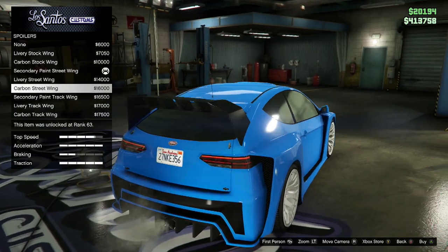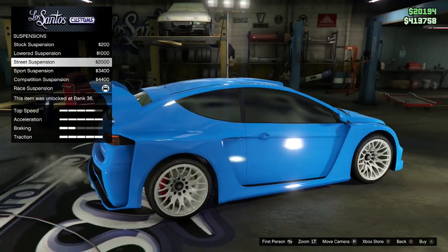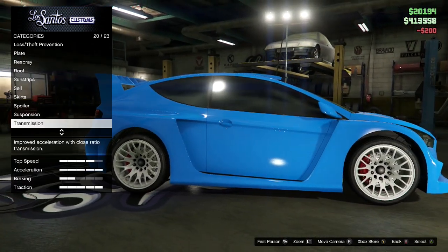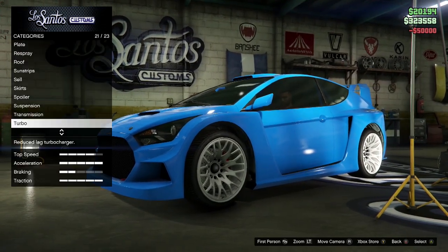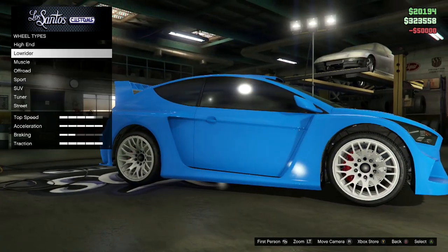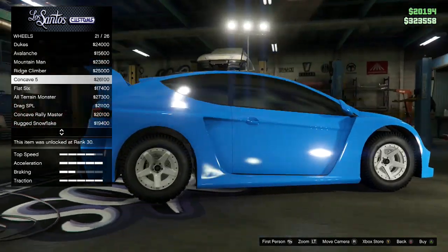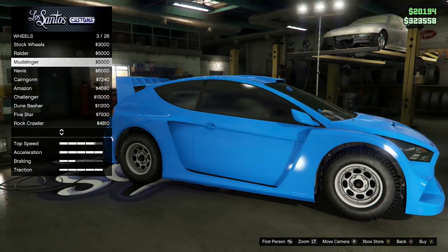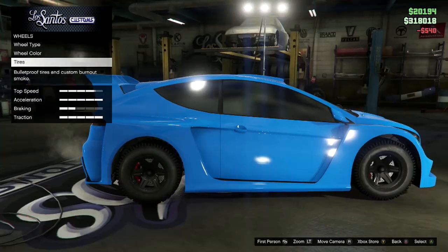We did buy the spoiler. We took the best option on that. Going with stock suspension since this is a rally build, and off-road wheels to keep that as our basis point. Transmission and turbo are unlocked. Wheel type — let's go into off-road. They don't look great but we gotta do it. Going with the Raiders, carbon black.